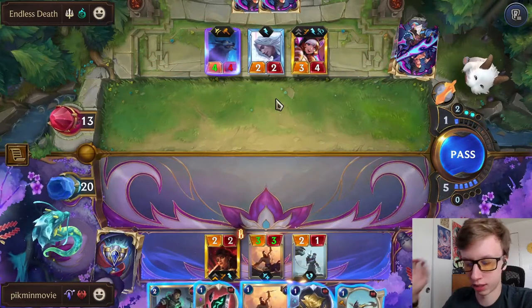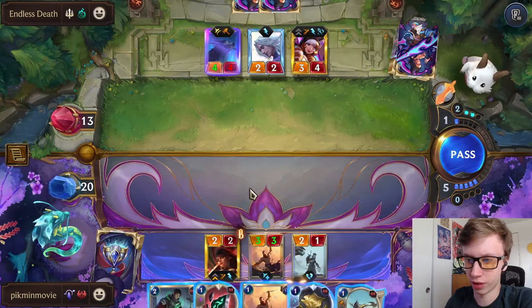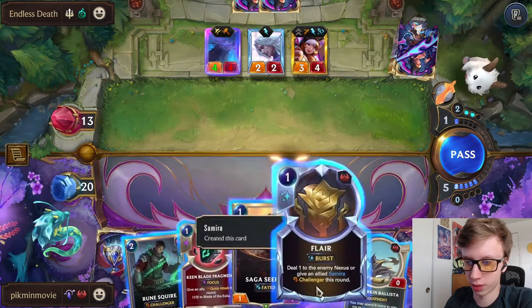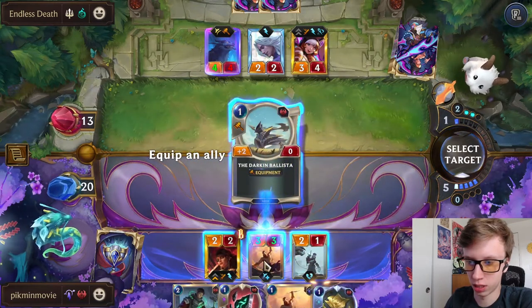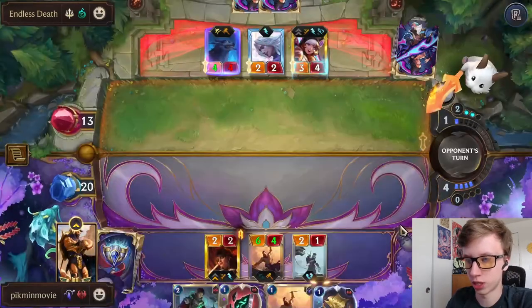Might have Cataclysm - got enough mana for it at least. If he were to play Cataclysm we would want to make sure we can level some unit like earlier. I think I'll put Ballista onto Saga Seeker so we can kill the Watchdog.